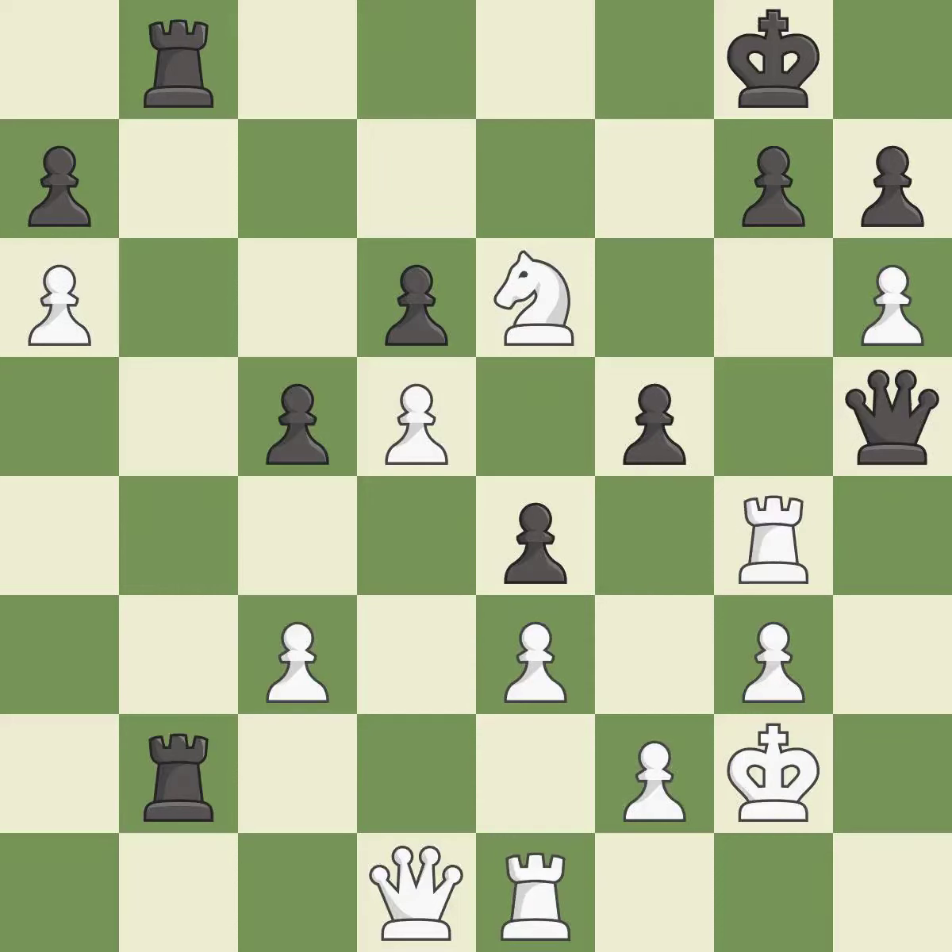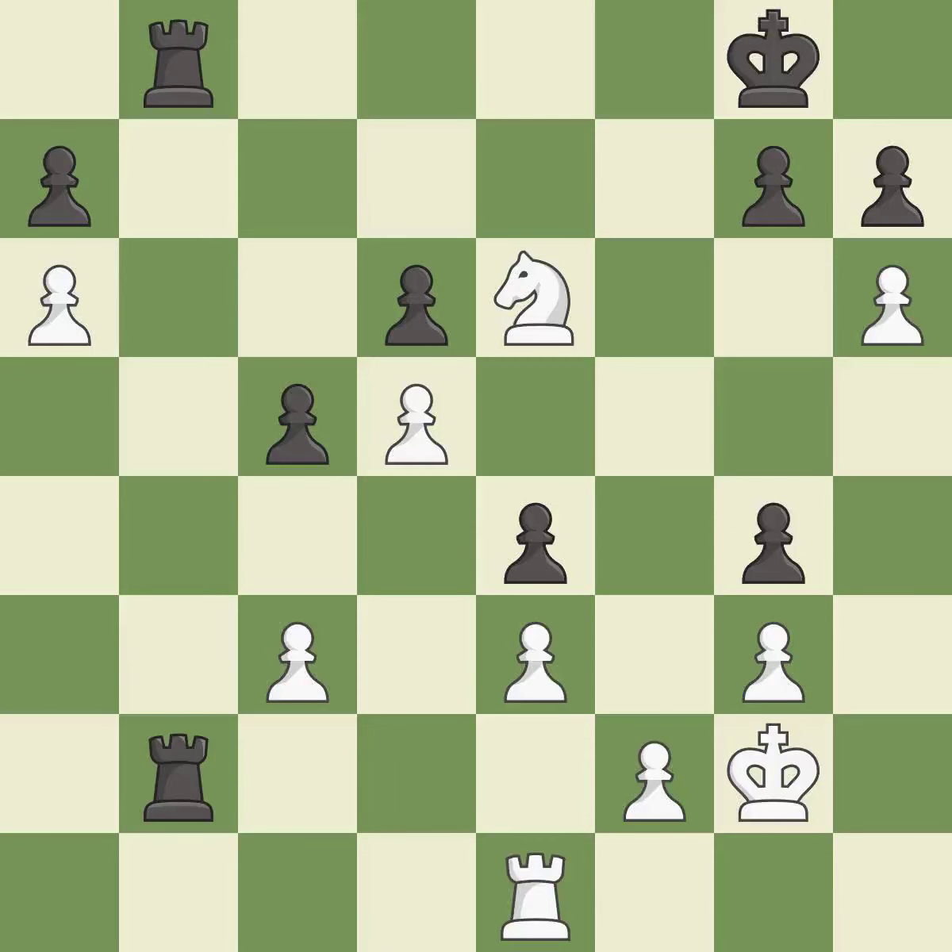Right on target — it is best. Recaptures — it is good. This ignores an opportunity to create a passed pawn — it is an inaccuracy. Takes back. This is the start of the endgame and black is winning — it is best. This defends the attacked pawn — it is best. This is the strongest option — it is best.